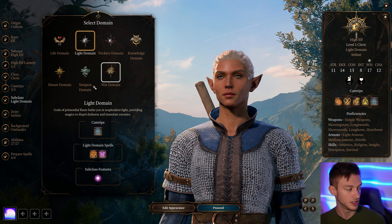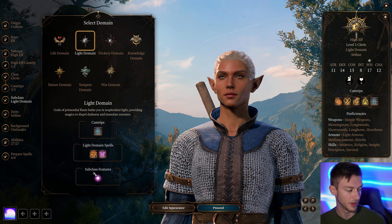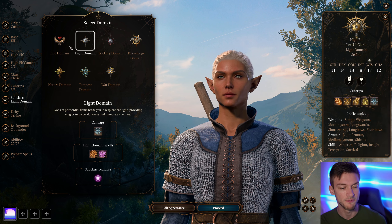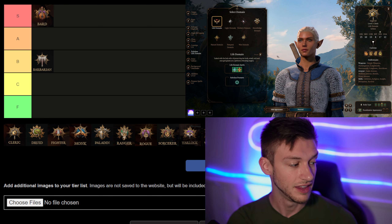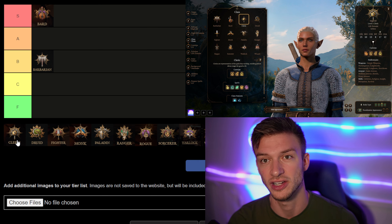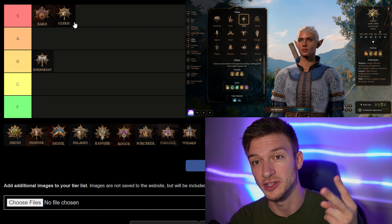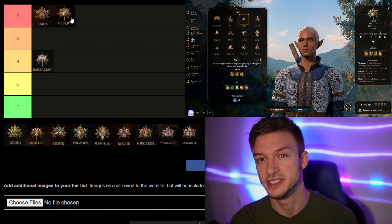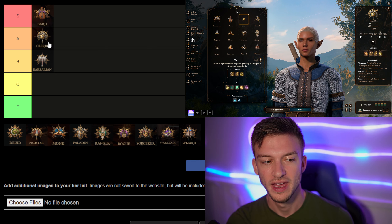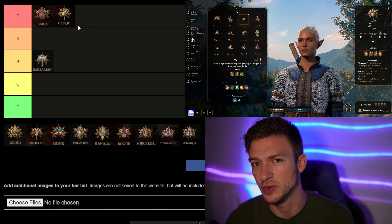The War Domain Cleric is pretty good too — you get a bonus action attack three times per short rest at level one. The Life, Tempest, and War domains all get heavy armor, same as the Nature domain. The Light domain only gets medium armor but gives disadvantage to attack rolls on enemies. The Cleric overall is an incredible class, and Tempest Cleric is S tier. As a whole, the Cleric is an S tier choice for your first time — heavy armor, tons of spells, and solid offensive ability.